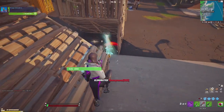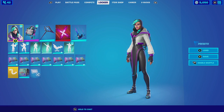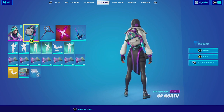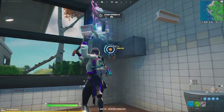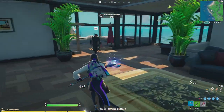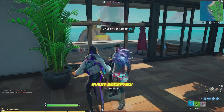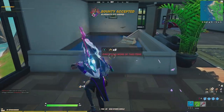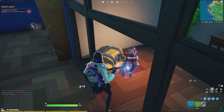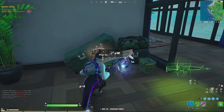Without further ado guys, let's get this combo started. For our first combination with the outfit, we are going to be looking at the default edit style and pairing it up with the Up North. The Up North recently just came out and it combines with a lot of skins perfectly. The color scheme of the backpack, the zippers, and bottle holders all have different color schemes that go very well with the outfit.